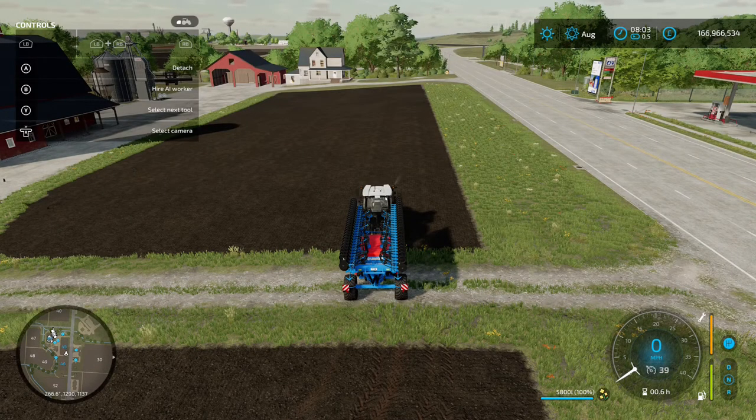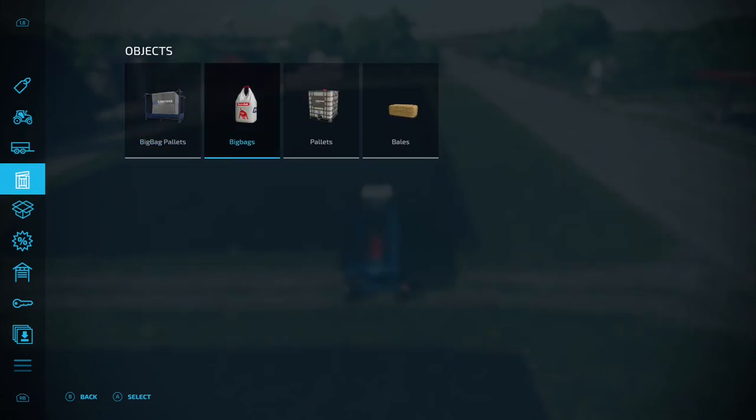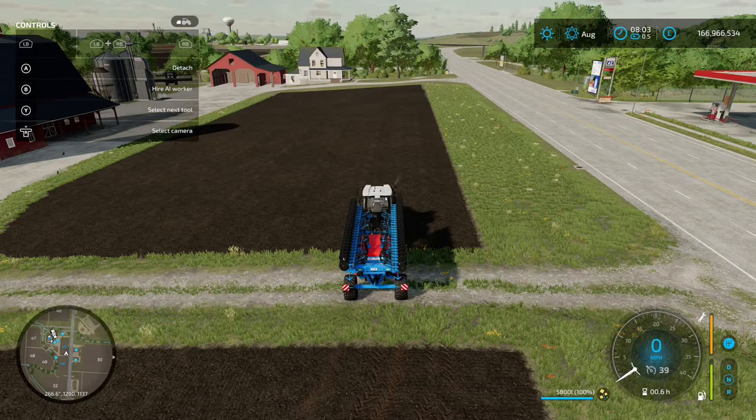We've already got seed in the seeder, but if you need to buy some, the cheapest option is going to the shop menu — it'll be with the big bags, giving you 800 for a thousand liters. That's the cheapest option unless you go down the road of having the multi-fruit buying silo.